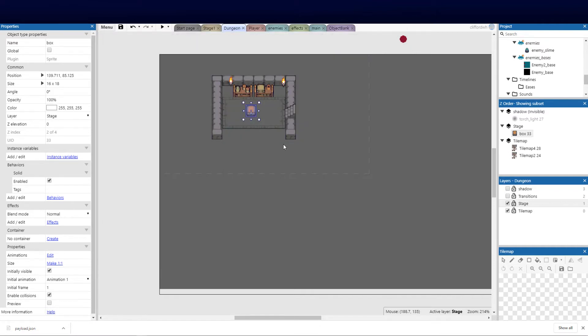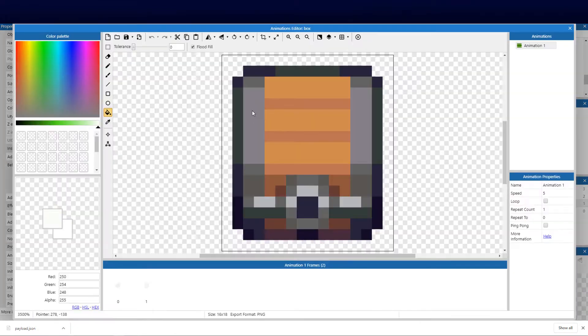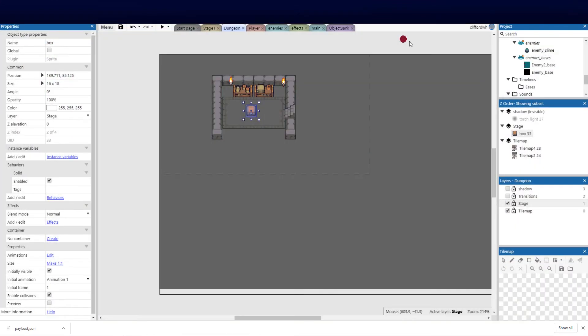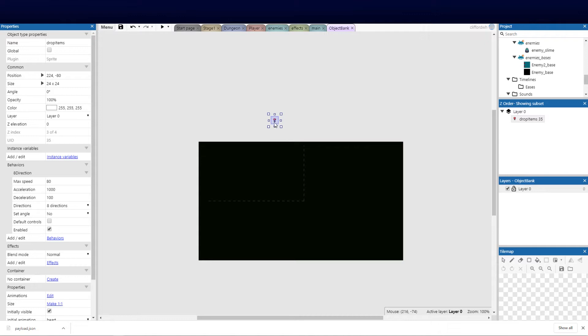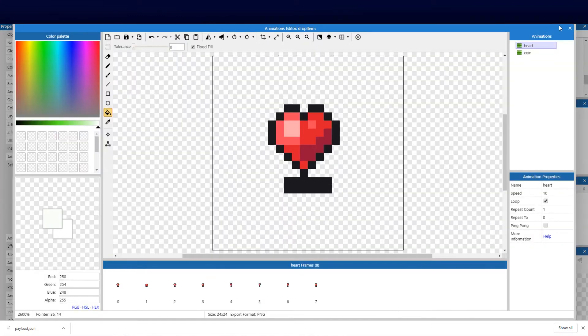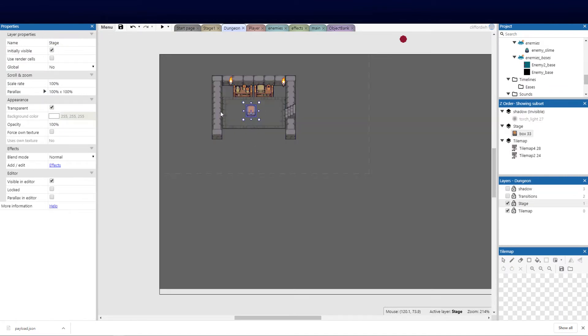I've gone ahead and created a crate — a very simple sprite given the name 'box' — and I've added two animations to it: an open and a closed animation. In our object bank I've gone ahead and created a 'drop items' sprite. I've got two items specifically: a coin and a heart. We're going to spawn those randomly out of the box when you interact with it, letting them jump out. You can add multiple types of items and randomize them — it's easier putting it all into one sprite called 'drop items' rather than separate hearts and coins.